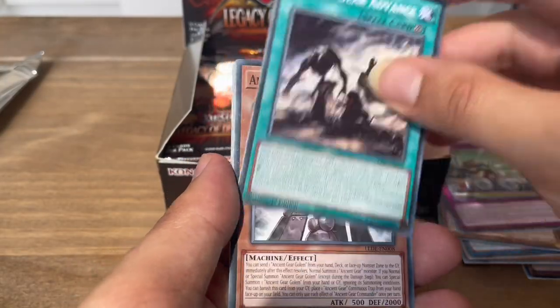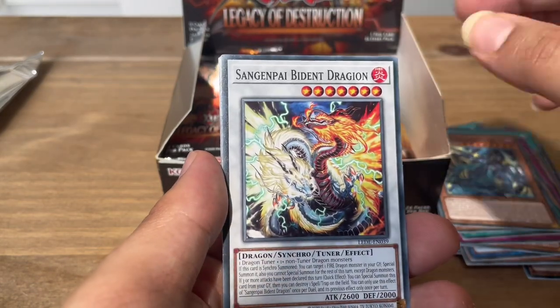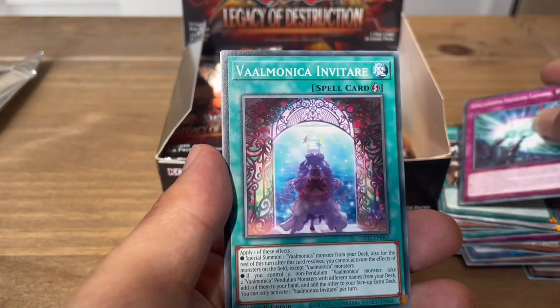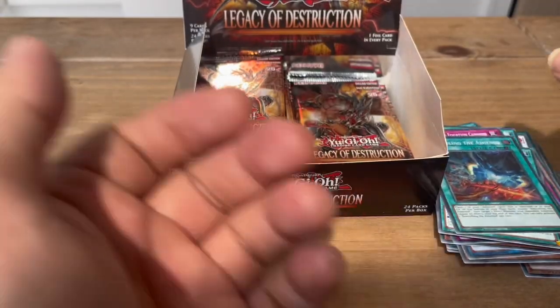Next pack: Stronghold the Hidden Fortress, Ancient Gear Advance, Ancient Gear Commander, Centurion Gargoyle 2, Sangen Pie Biden Dragon, Sangen Summoning, Simultaneous Equation Cannons, Valmonica Inviter. And for our super we have Rekindling the Ashen.